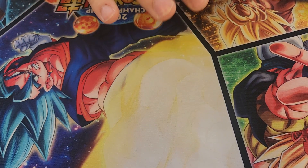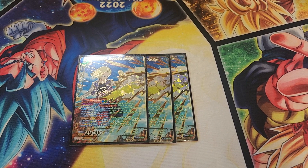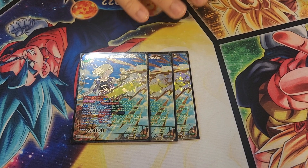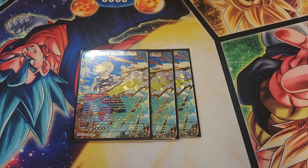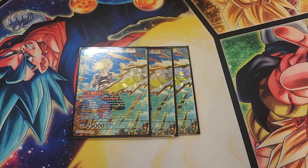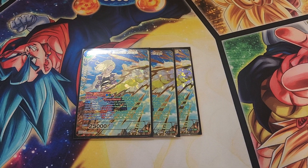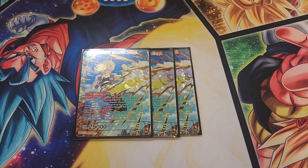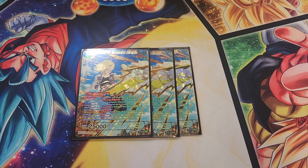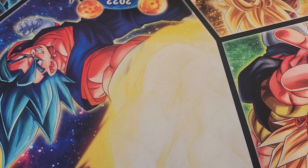Then we have three of the Android 18 top-five search. It's a check line — you can discard it to search your top five for a blue Android of cost five or less and add it to your hand. In testing I've done the Arrival where you bottom deck one of their cards on the field and they bottom deck one from hand, and it's a 25k crit. It's basically in there to be a check line though, and it's very strong on turn one — if you can go leader skill, play a cantrip, play this card, you thin your deck three cards.